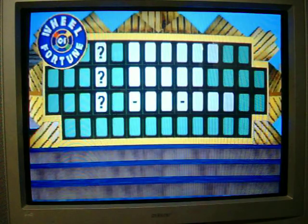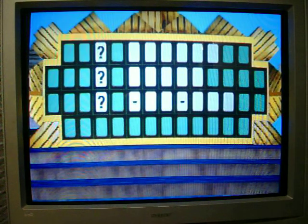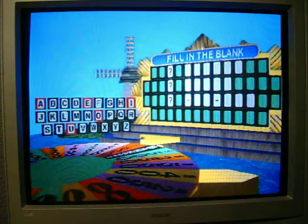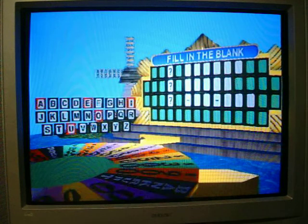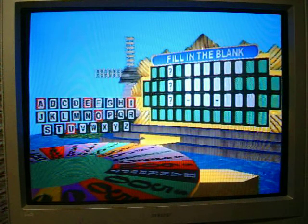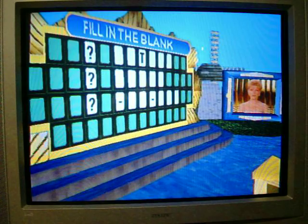The category is fill in the blank. Player 2, you go first. I'll start with a spin. 300. I'll try a T. One T. I'd like to buy a vowel. Is there an E? Yes. Two. Two E's.